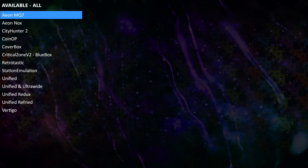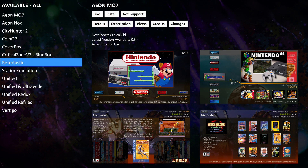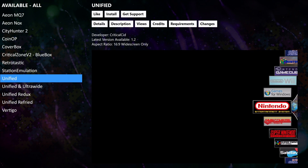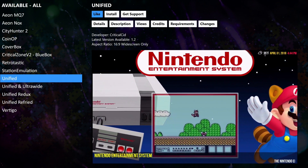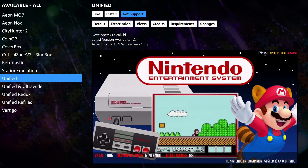I'm just going to head into the all section. Like I said, more themes will be available over time, so check back regularly. I'm going to scroll down to Unified, one of my favorites. If we select Unified, we can like the theme, we can install it, and you can get support.